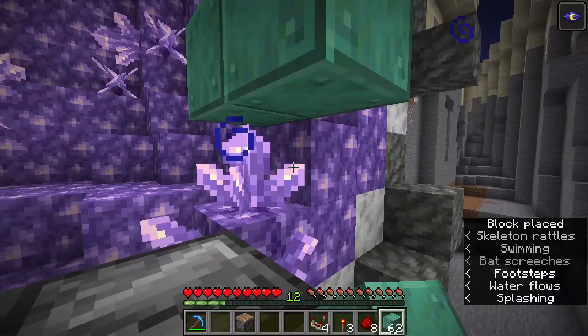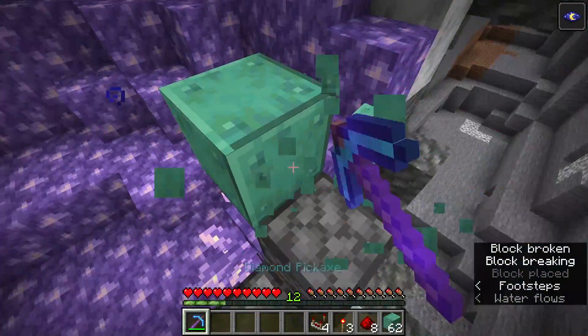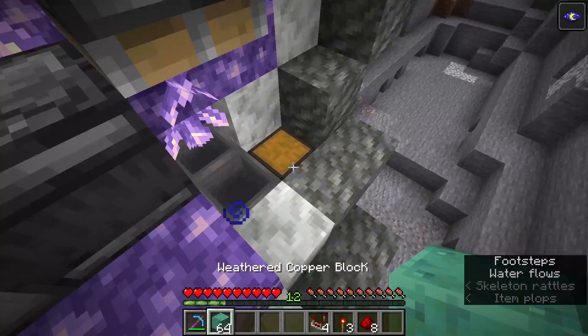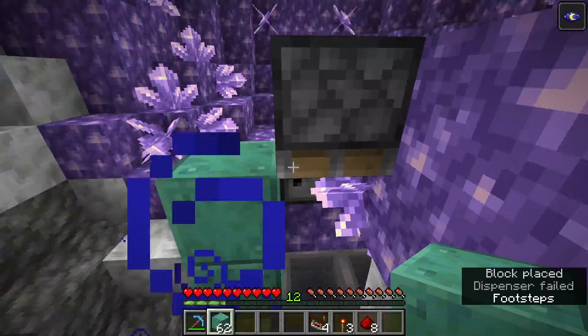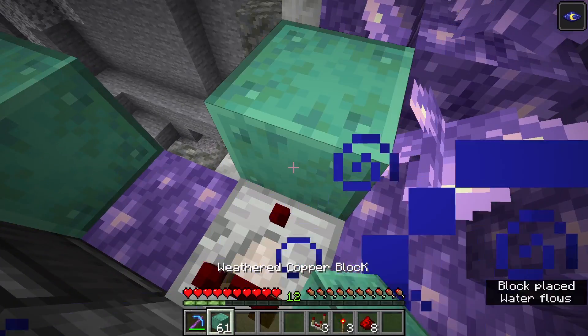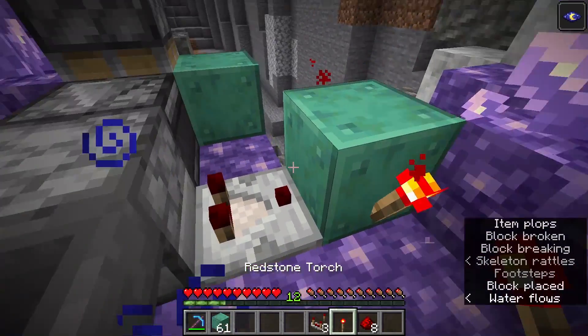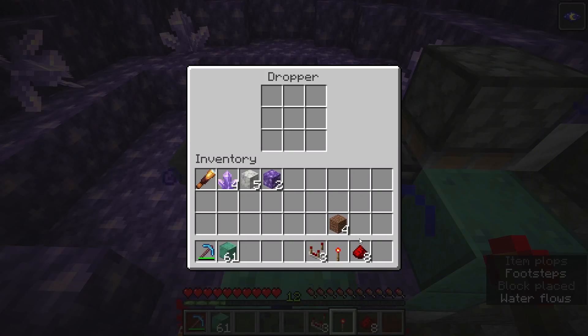You are going to need to place a downward-facing normal piston just like that. You can remove these blocks afterward, and you're going to want to get a block right here leading up to that. Over here you're going to get a comparator. Place a block there, get a torch there, break this and get a torch here. Then you're going to place in four junk items that you don't want into the dropper.